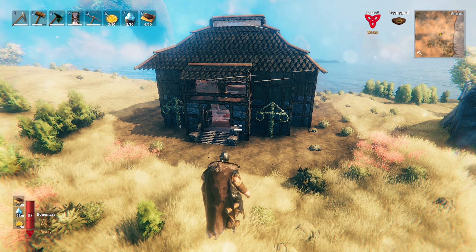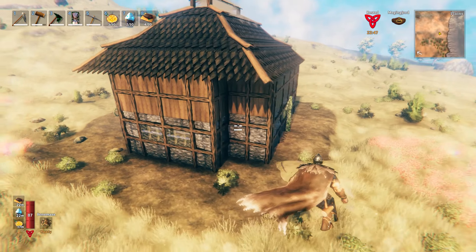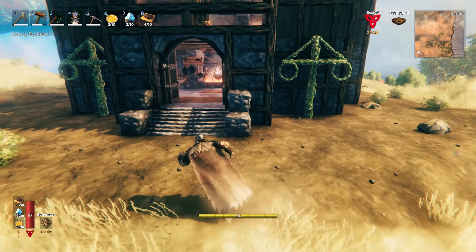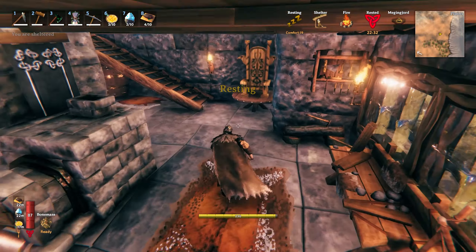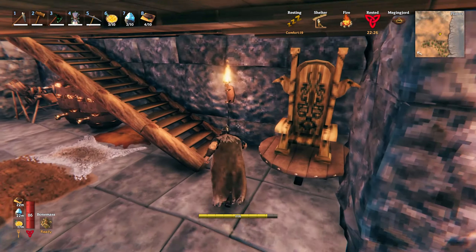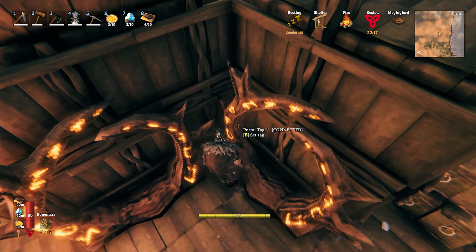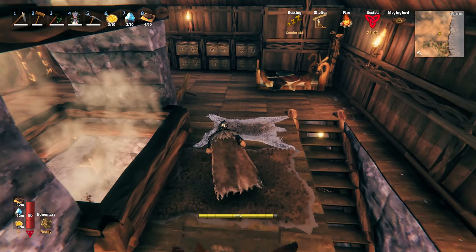Welcome to my first build video for Hearth and Home. I've used as much of the new stuff as possible while trying to maximize efficiency. They have messed with comfort levels and I can't figure out exactly what has changed, so the comfort levels throughout the house vary massively. It's pretty high in most places — 19 is the new max I believe — and it generally doesn't dip below 14, apart from one bad corner.